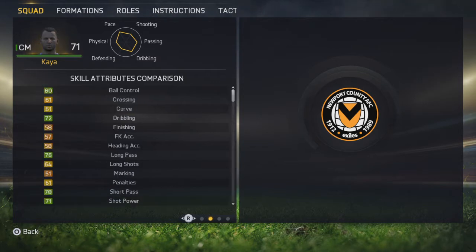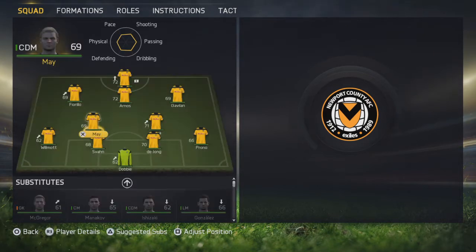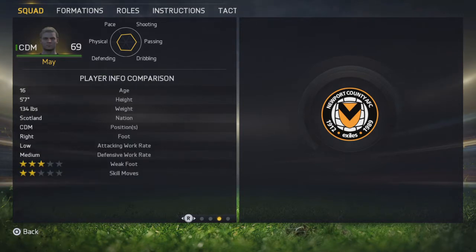KL is a 71-rated centre mid, usually in an attacking role, and he is very well rounded. We are going to try and utilise him a bit better. He has a high defensive work rate, which is why I'm playing him in the CDM position, but maybe we can get him further up the ground at a later stage.